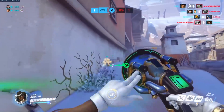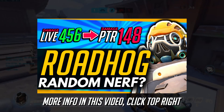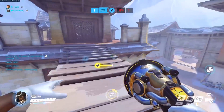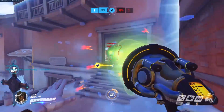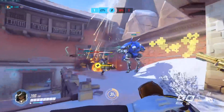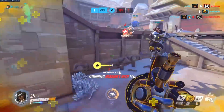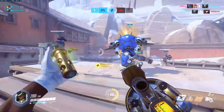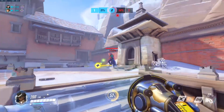Roadhog has been nerfed and I don't think this is really called for. He doesn't need a nerf — he hasn't been dominating the game lately. I feel like something like this should be implemented together with a change that gives him more damage up front, so he can deal more damage at longer ranges whilst still having the correct damage falloff. Either way, it's on the live client now, so if you play Roadhog you'll be dealing less damage to barriers like Winston bubbles at longer ranges.